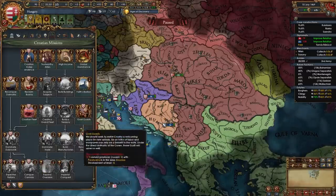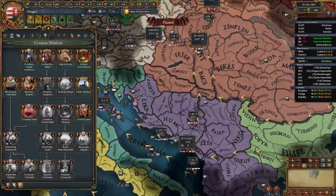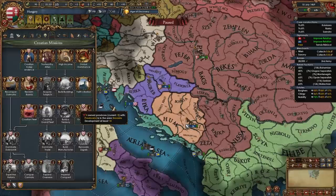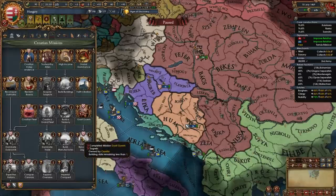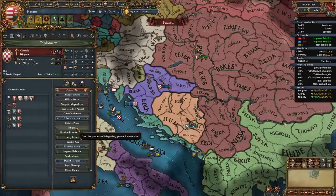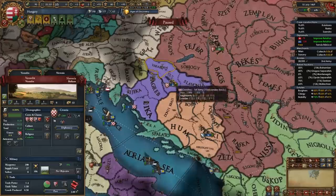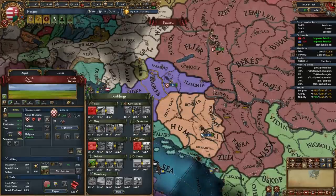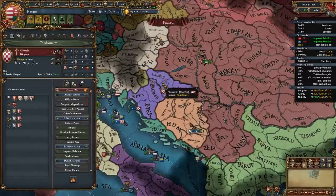If you go into your missions and select the Croatian missions, you need to complete two very important missions to spawn a level 2 center of trade in Zagreb, which is in the Ragusa trade node. First, do Ghostly Guests, which requires developing 3 provinces in the Slavonia area up to 10. Then construct a bunch of buildings in Croatia's capital Zagreb. Before you even think about integrating Croatia, make sure to do these two missions. Currently these provinces have 6, 7, and 6 dev, so I need to develop them up a bit and build two buildings in Zagreb — a marketplace and a workshop or church.